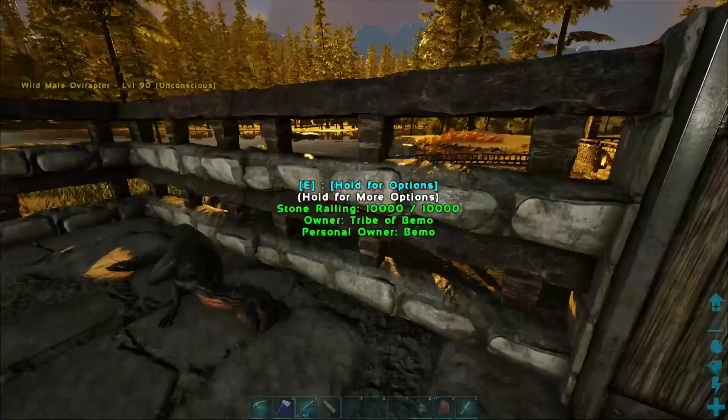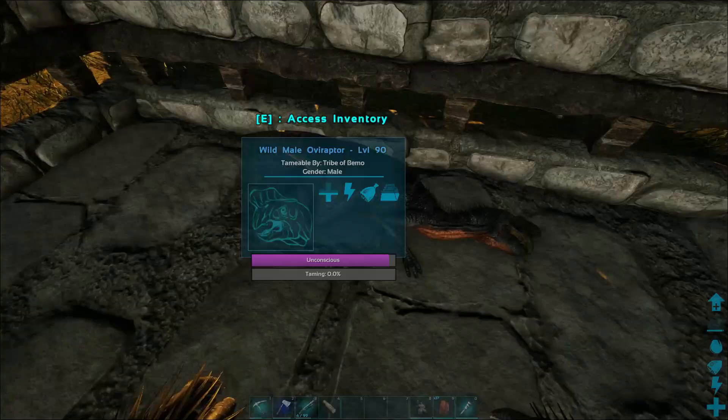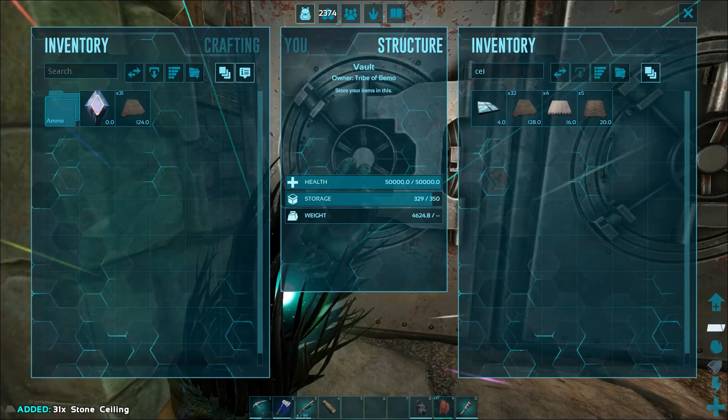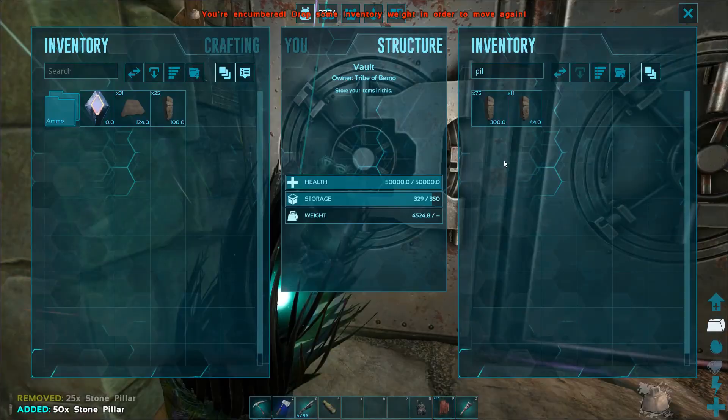I'm going to start getting some ceilings and stuff together — I think I might have some already made up. Yeah, I do. And I'll need some pillars, which I have plenty of. Alright, so I'm going to start getting a floor built over there and we'll let him tame, and then we'll be back.